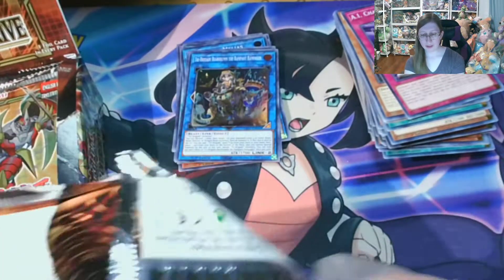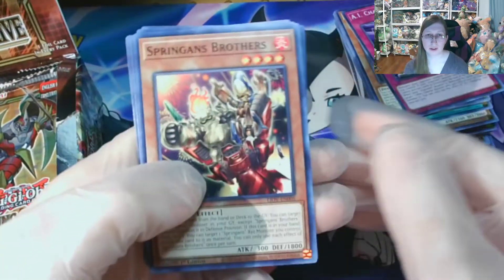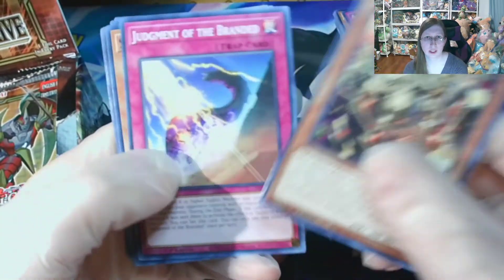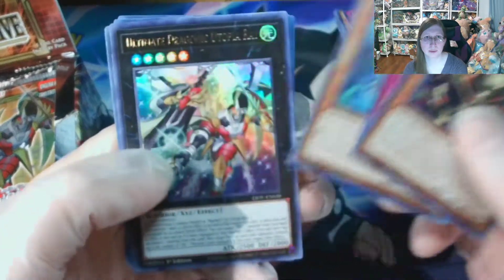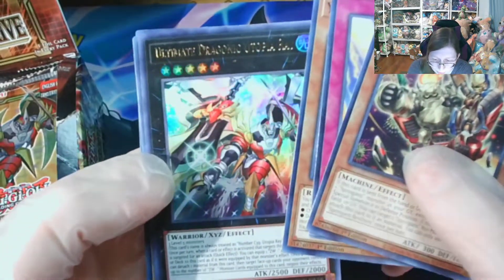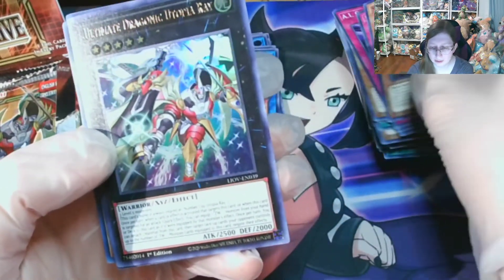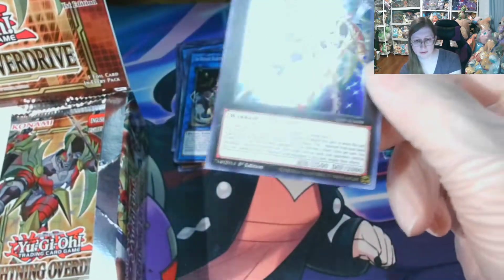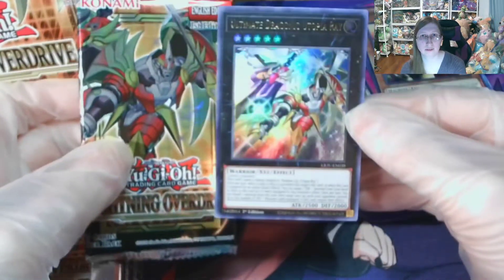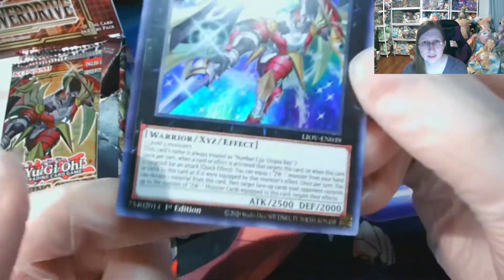I think that if you get the second Secret, you don't get a Starlight — though that could be wrong, unless it's separate from the two Secrets. Yamori into an Ultimate. It's reflecting a bit. Dragonic Utopia Ray — and this is the card that's on the box! It's a really neat artwork. It takes three Level 5 monsters to play.